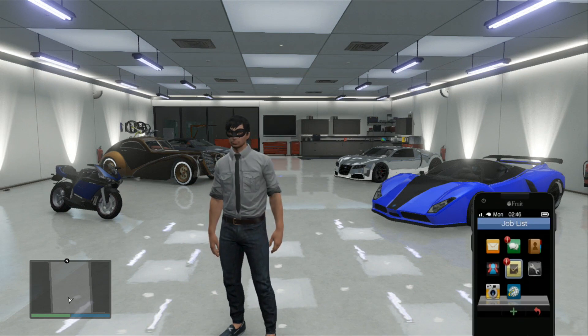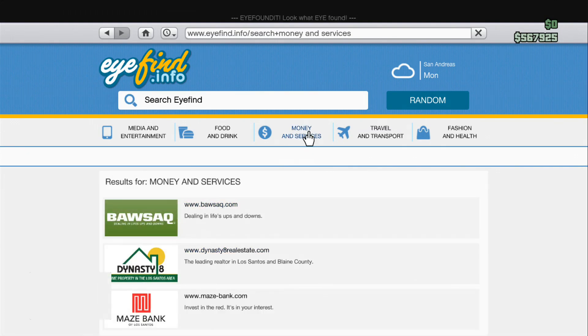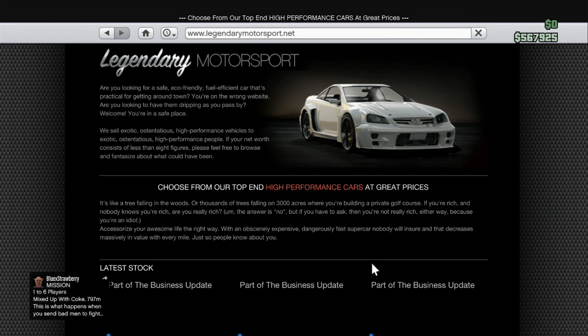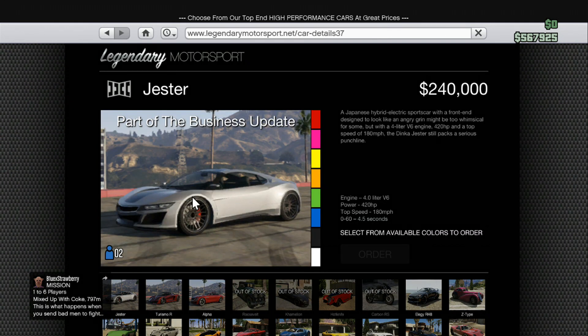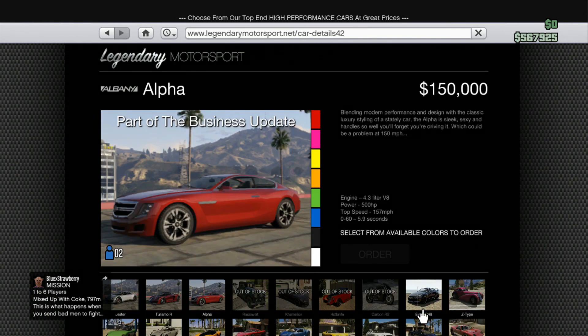We've seen three new cars added to GTA Online as well as Story Mode. They are the Grotti Turismo R, the Denka Jester, the Albany Alpha, and the Buckingham Vestra, which is a brand new plane added to GTA Online. I'm showing you guys here where to find them.